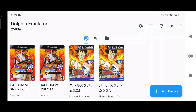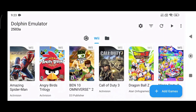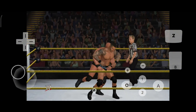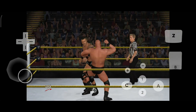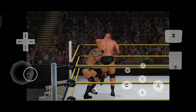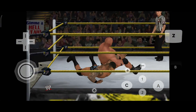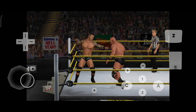Is it possible to run GameCube and Wii games on budget phones? Yes — forget the myths. Dolphin MMJ doesn't need a flagship chip to shine. While the official version is available on the Google Play Store, we're talking about the enhanced MMJ version, specially made for Mali GPUs and low-end devices. Now you can play games like Dragon Ball Z Budokai Tenkaichi 3, Resident Evil 4, and Naruto: Clash of Ninja without lag.